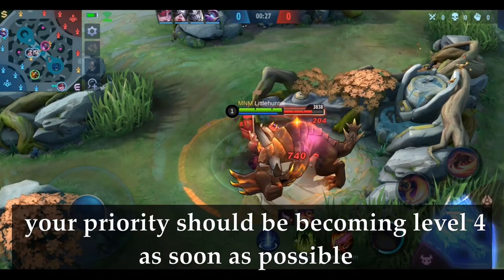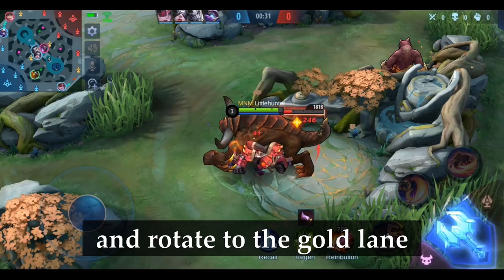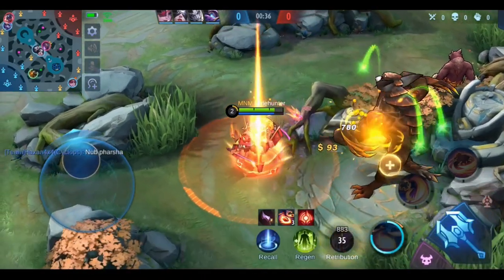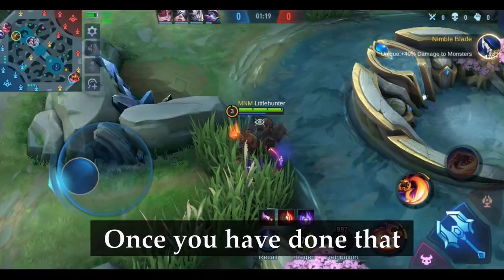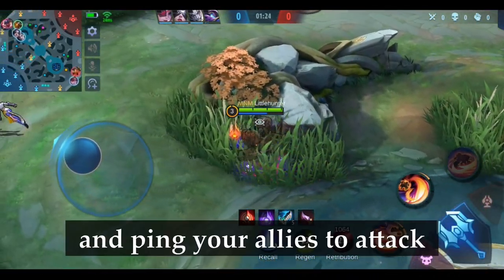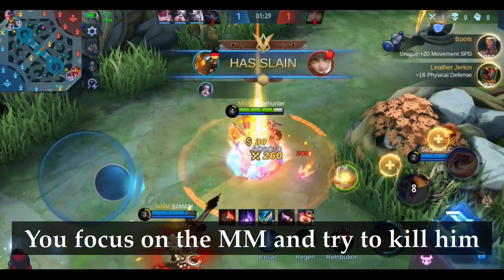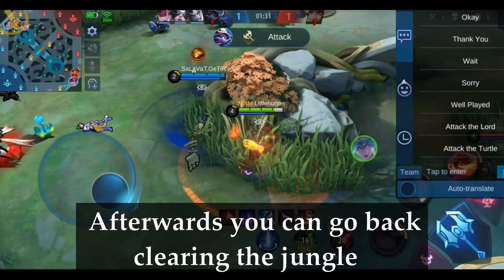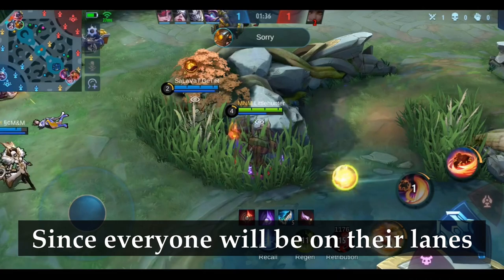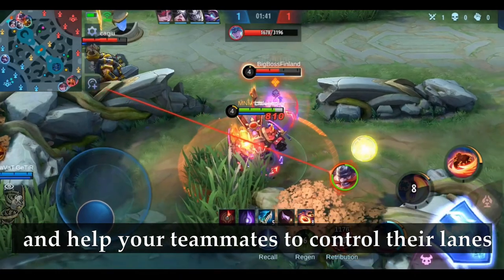As a jungler, your priority should be becoming level 4 as soon as possible and rotating to the gold lane. Depending on which lane is the gold lane, you start to clear the buff on the opposite side and clear the jungle on the way. Once you have done that, you should be almost level 4 and can start to hide in the bush and ping your allies to attack. You focus on the marksman and try to kill him. Afterwards, go back clearing the jungle and harass the enemy as much as possible. Since everyone will be on their lanes, it is quite easy to get the upper hand and help your teammates control their lanes.